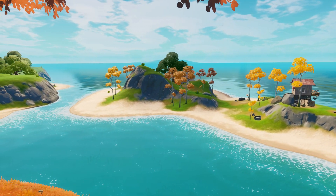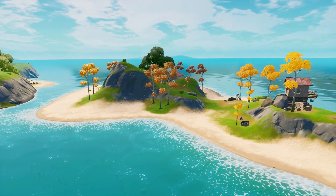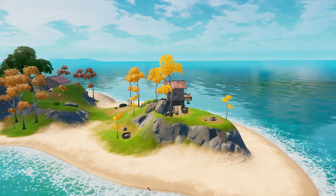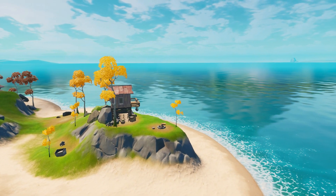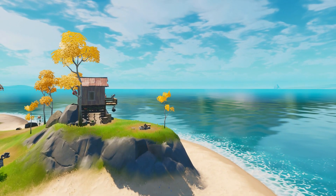If you want to use an RPG, which I would highly recommend, you should consider landing at Flopper Island. There can also be up to 20 fishing spots, which is one of the most broken parts about this POI. There are a bunch of fishing spots surrounding Flopper Island where you can get various cuttlefish, floppers, and slurpfish.